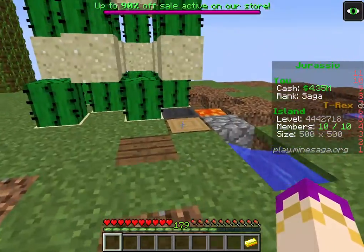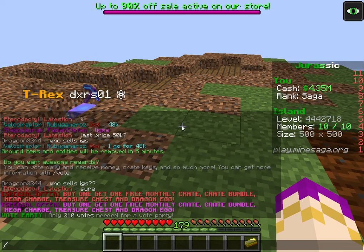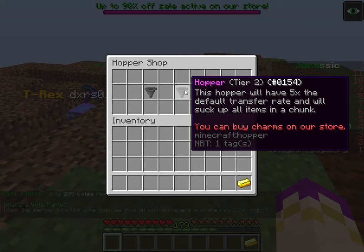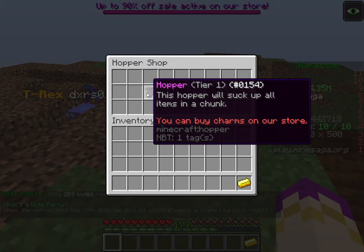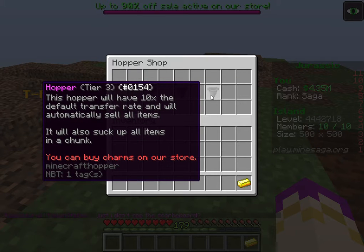To set up the hoppers, you get the hopper charm, type in slash hopper, and it'll take you to this GUI. You'll have your item vendor showing tier one, tier two, or tier three — you take it and double-click whichever one it is. Tier one is just a regular hopper, tier two sucks at five times the speed, and tier three is ten times — it used to be fifteen. The tier three also sells, which does help.